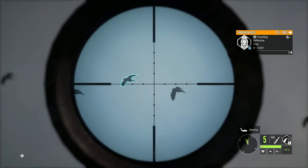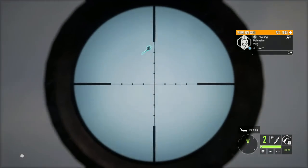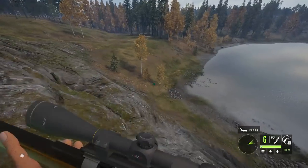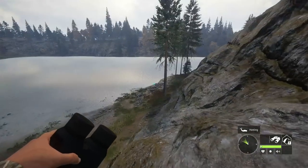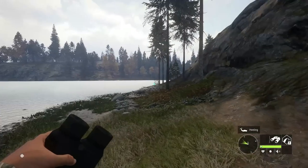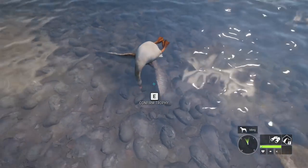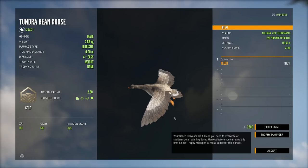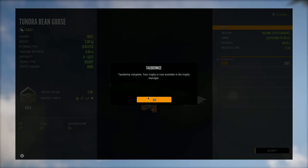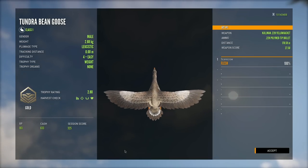We actually hit that! So because that is a level 4, I obviously want to get it down on the odd chance that it ends up being a diamond level 4. As of now, we don't know which species can make diamond one level below commonly. So we're going to see if we can maybe get a diamond level 4 bean goose. It's a leucistic! Are you kidding me? We've got a leucistic tundra bean goose already! And it's a gold too! I didn't even realize this was a leucistic.